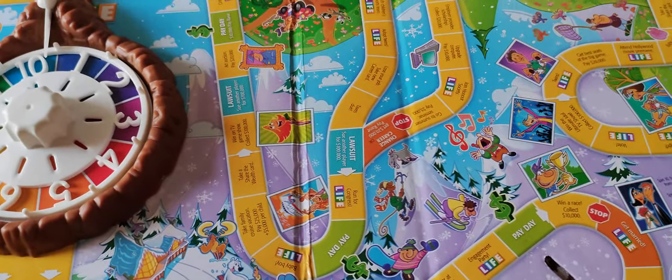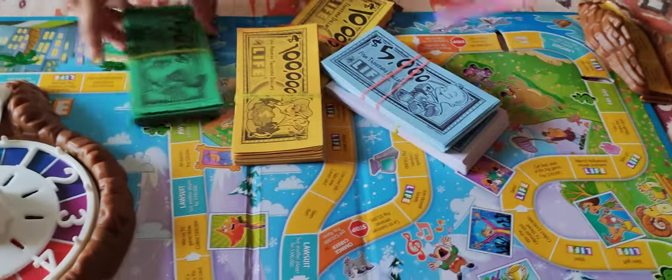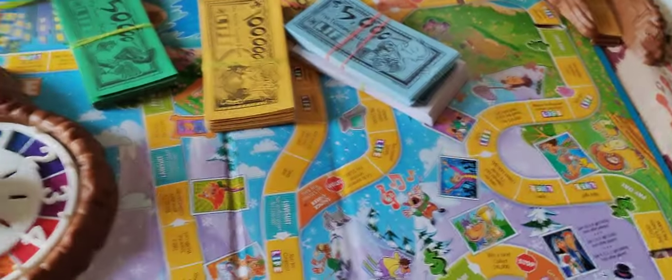Then we have to give an equal amount of money to everyone. Suppose you have three players: divide the 20,000 — one portion for the bank, some for the first player, some for the second, and some for the third.